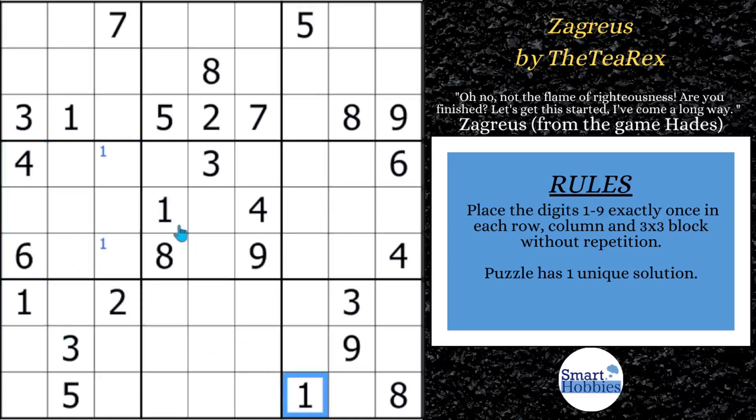With these two 1s and this 1, only two places for a 1 here in block 8. And now with this 1 coming up and this 1 cutting across, there's only two places for a 1 here in block 6, but it also becomes a pointing pair. Since the 1s are limited to column 8 here in block 6, they point up and no other 1s can be anywhere along column 8. So these cannot be 1s. And since you have a 1 here already, the only two places left for a 1 up here in block 3 is right there.